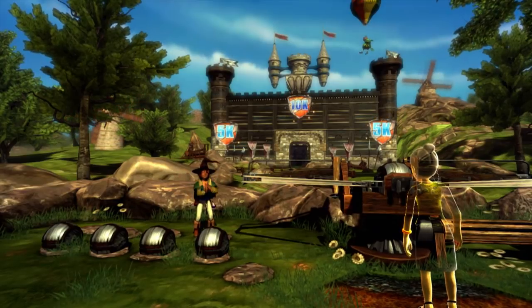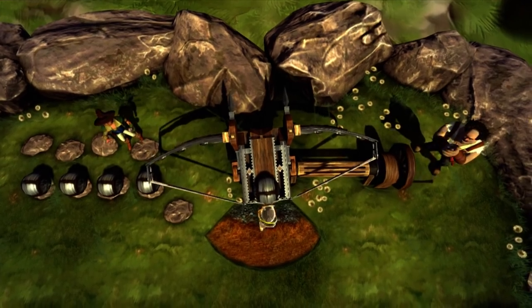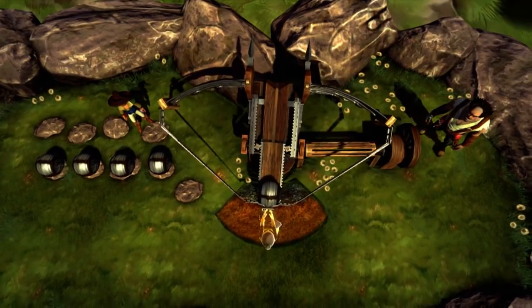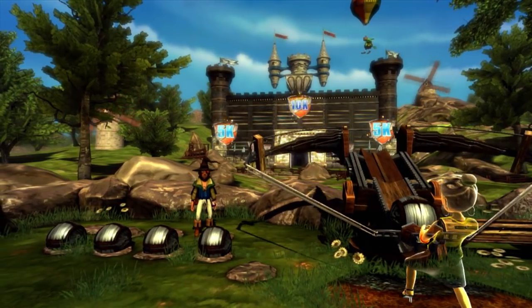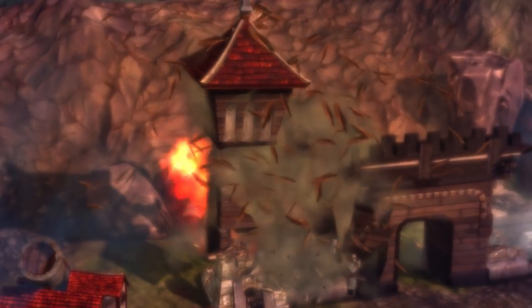Once you get comfortable behind the ballista, the movements are pretty easy to do. You just walk right up, grab the shot, pull back for power, move side to side to aim, and just let it go. If you aimed correctly, you should get rewarded with some pretty cool destruction.